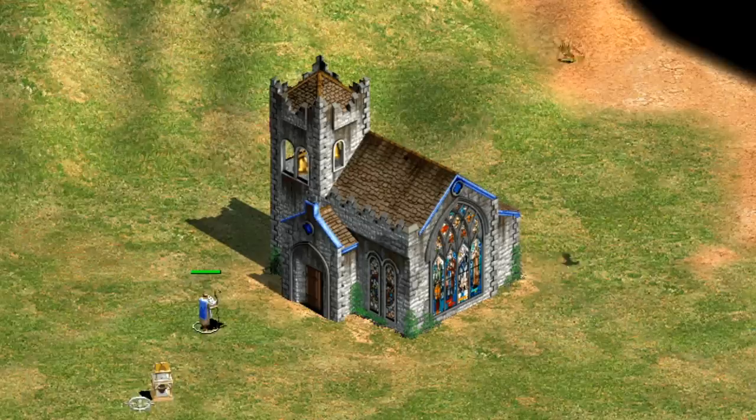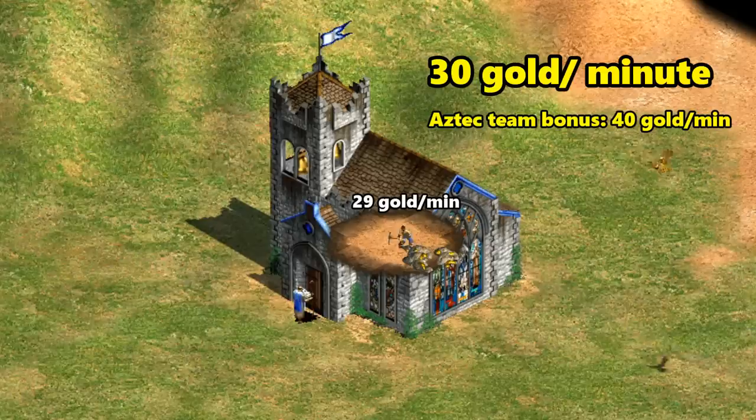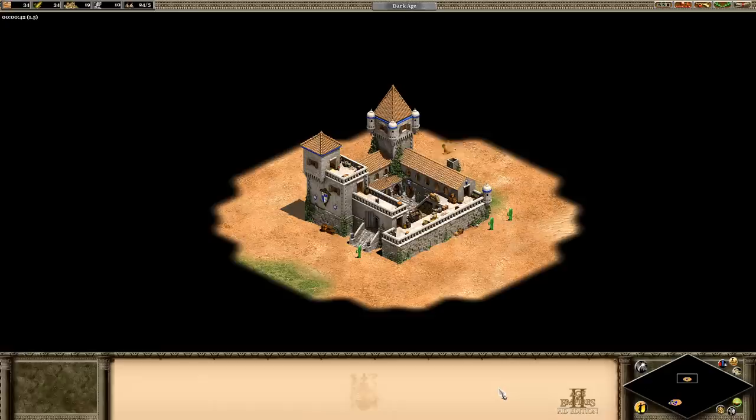The next source of gold is from relics. They generate a steady 1 gold for every 2 seconds, or 30 gold per minute — basically the equivalent of a fully upgraded post-Imperial Age villager mining away inside of the monastery forever. For Aztecs and their allies, that's 40 gold per minute instead. Most maps only have 5 relics though, so ideally they're an augment and not your entire gold income.